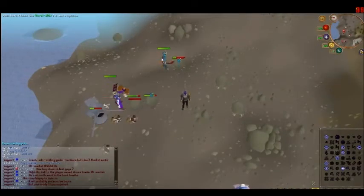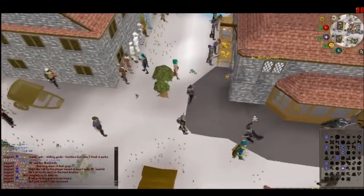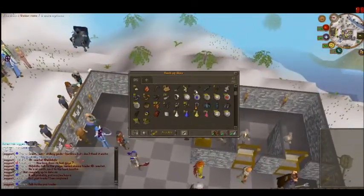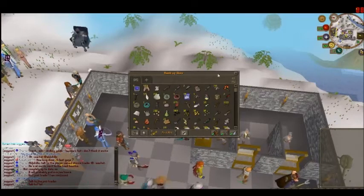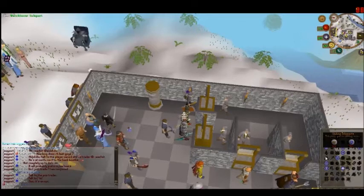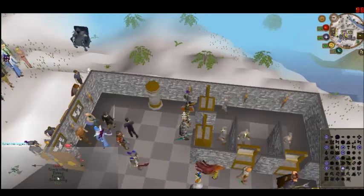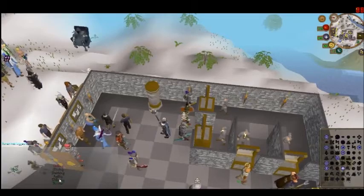I'll just go back home and show you what I have in my bank so far. It's pretty bad for now but it will be getting better — I just bought a PK outfit. So if you click here and click on skilling teleports, it has all the skilling: wood cutting, fishing, farming, summoning. And if you push next, it's got mining, smithing, agility, thieving, and hunter.